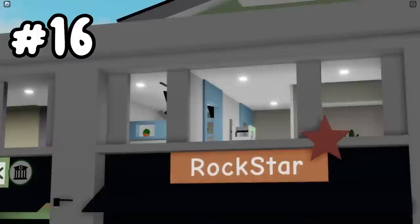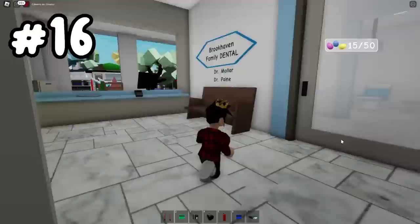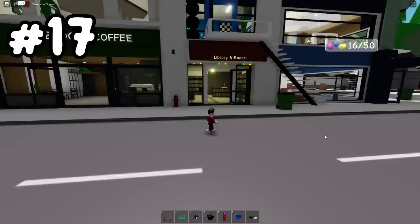Now we'll be going to these stores. Our objective is to get up there. There's just a ladder lying here — who put that there? Anyways, let's just go up and inside the dentist's office, where we'll find another one of those eggs on the ceiling, leaving us with our 16th egg.